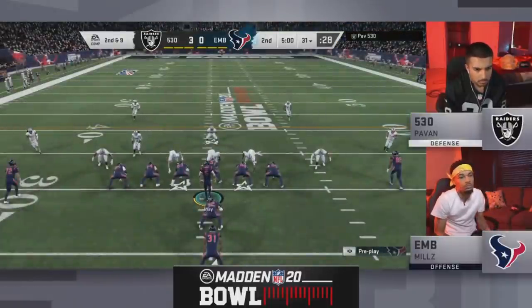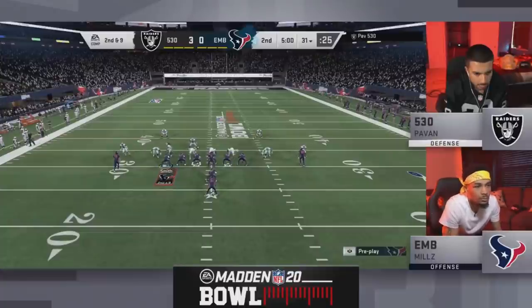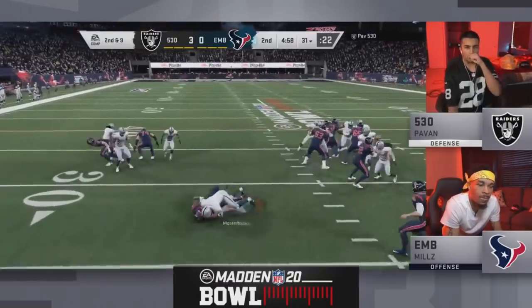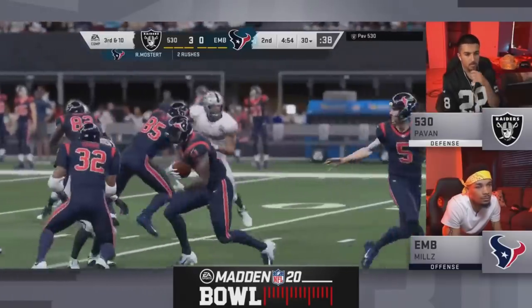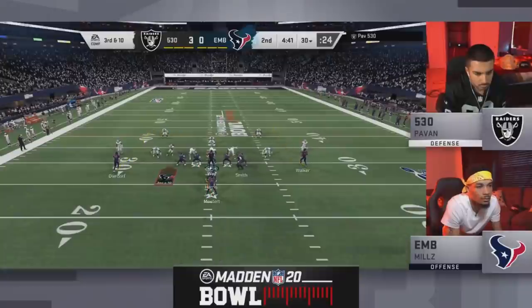Mo pointed out earlier in the stream that if Mills and all these EMB guys had gone to a human joystick, I think they probably wish they did that — seeing the success of Noah and Volterax. That human joystick has been so huge for them. As you see Raheem Mostert getting blown up in the backfield again.